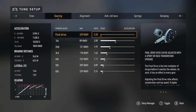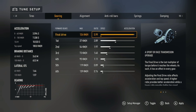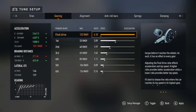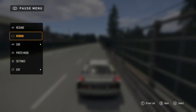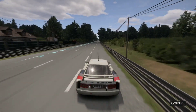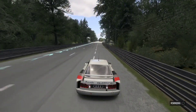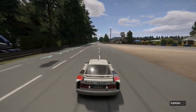Press Pause, go to Tune Car, then Gearing, and change the ratio back to 6.10. Apply it at 6.10. After that, use the Rewind feature about four to five times — keep rewinding as many times as you can, at least four to five times.